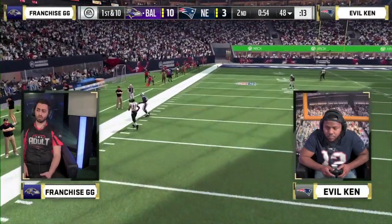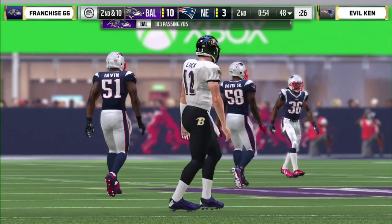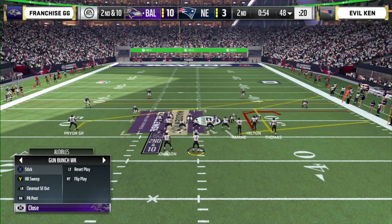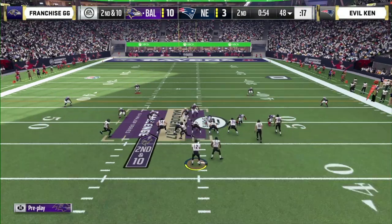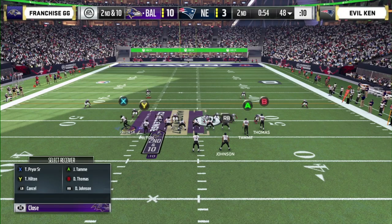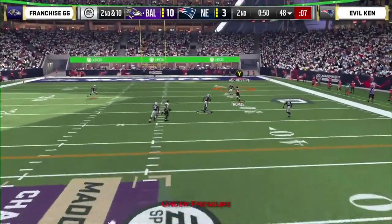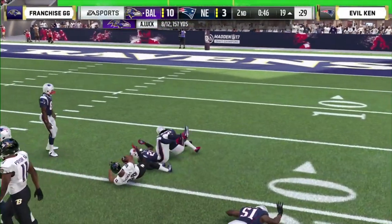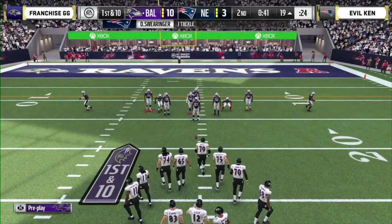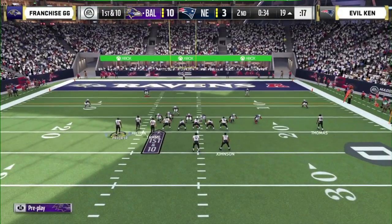Franchise GG against Evil Ken on defense — smart throw away. Definitely talking less, chirping less. In this Draft Champions format, maybe that confidence factor is limited if you don't get your playbook. 54 seconds, second and ten. David Johnson slides in the backfield to the right. Evil Ken has been sending the nickel blitz against Franchise, but he's been able to pick it up long enough to throw downfield. Thomas hangs on to that pass — Andrew Luck slings it down to the 19. He learned a lot from that last game — couldn't handle the blitz at all. He's figured out the blocking scheme and is moving the ball effectively.